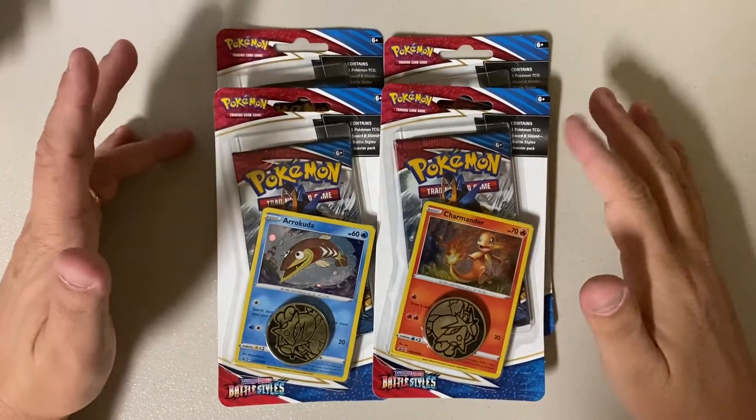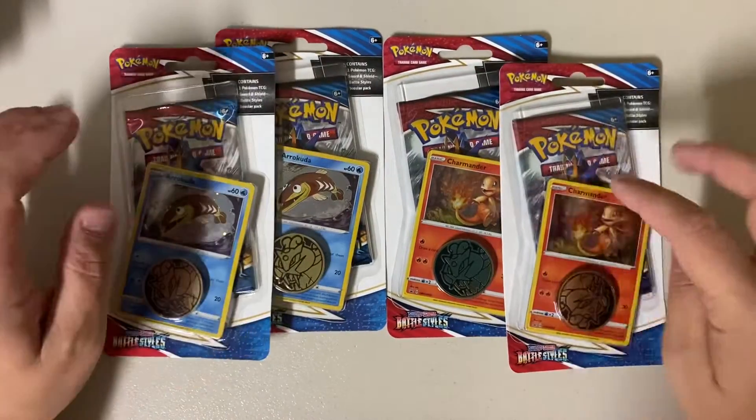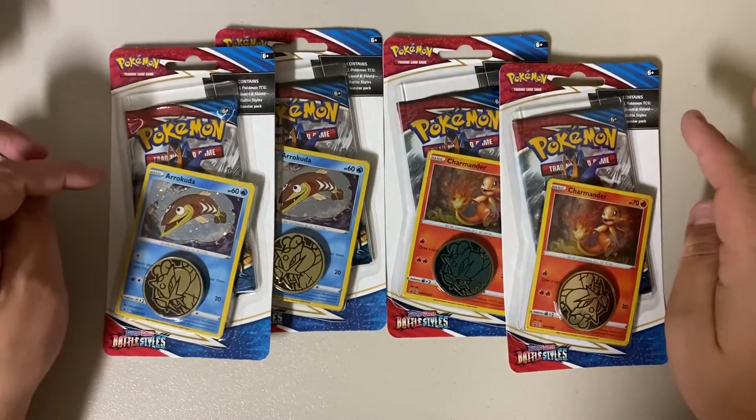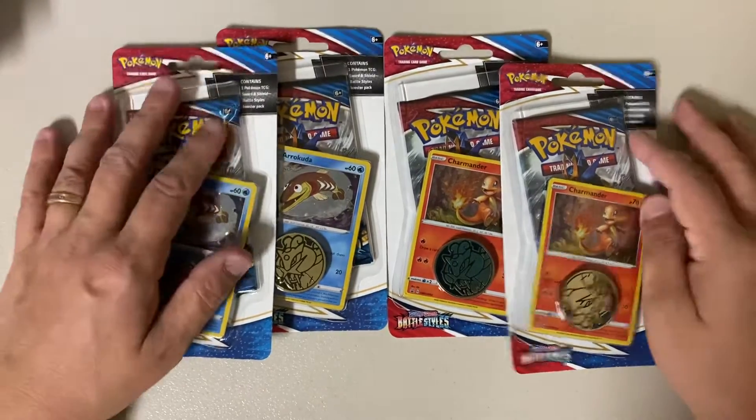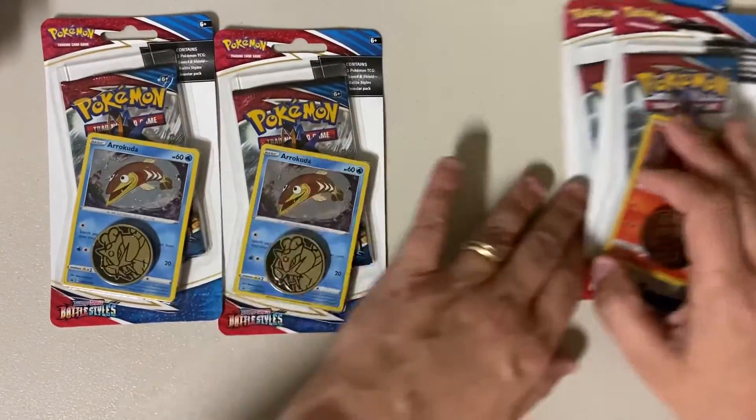I found four of these little hanger packs that have the bonus card and chips in them. There are two Charmanders and two Orokudas, so we're gonna open them. I'm gonna open the Charmanders last, just because they have Charmanders on them.